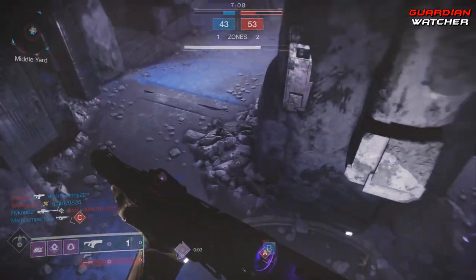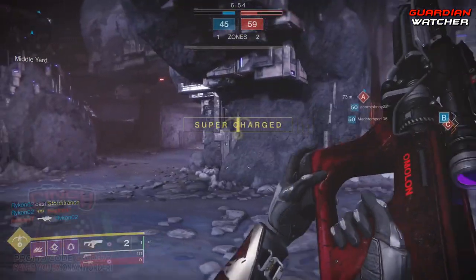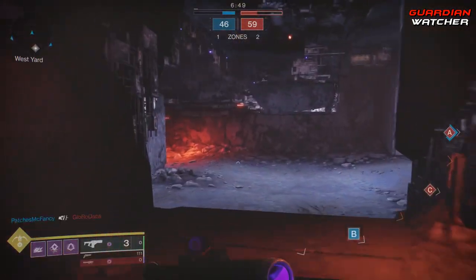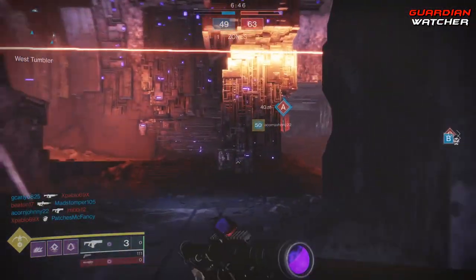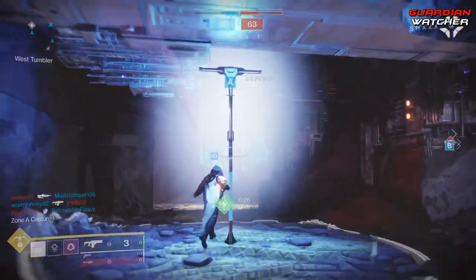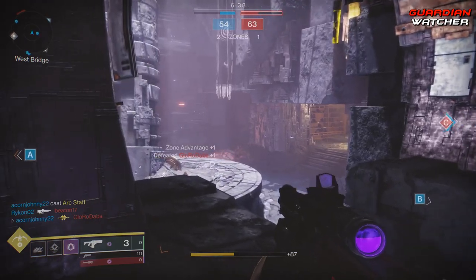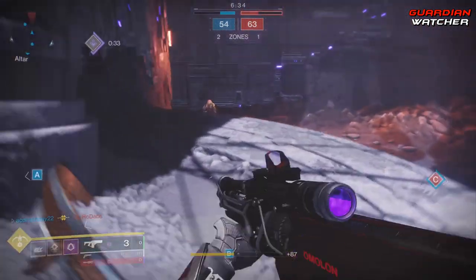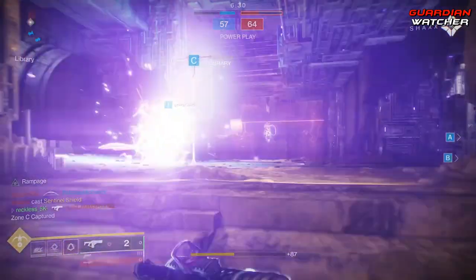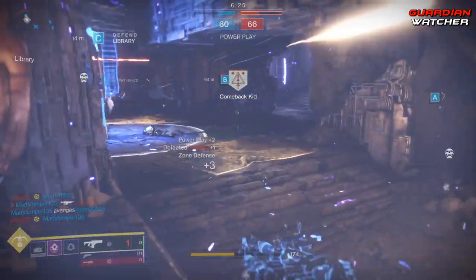You can easily kill any guardian with 9 resilience and below at close range, and 8 resilience and below from close to mid to long ranges. Guardians with 9 to 10 resilience have a fighting chance at mid to long ranges if the enemy's Erentil is not fully equipped with range, or unless they miss their shot completely, or all the rounds don't hit their target. When you fire the Erentil, it does go upward toward the right. I actually put a counterbalance mod on it so that when I shoot, it actually goes straight up.